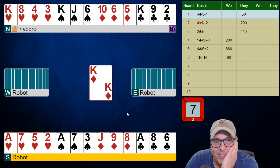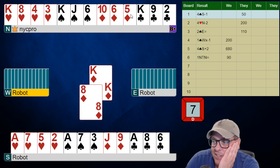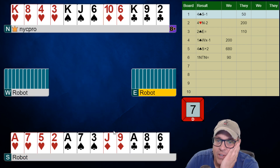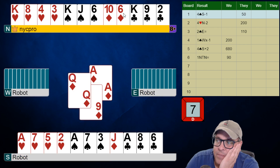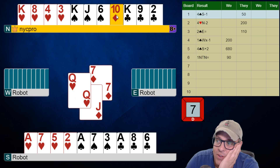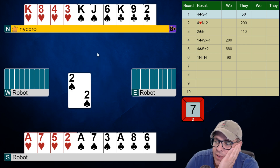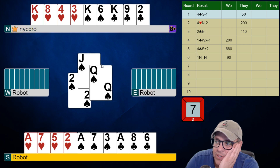Looks like we have a lot of diamond losers. Even though our left-hand opponent has a ruff in diamonds, it doesn't matter — we're just going to lose the first three diamond tricks on this hand, unless the queen falls to our left, and then we're going to lose the first two with a ruff. So now they're ruffing — that's great for us. We hope they're ruffing with the long heart, but if they have three hearts over there, we just did ourselves an extra piece of work.